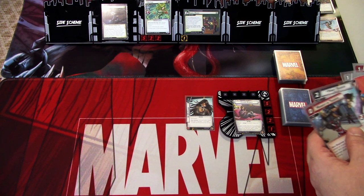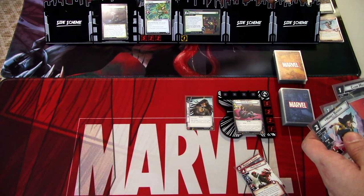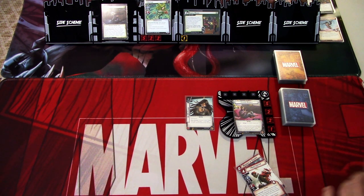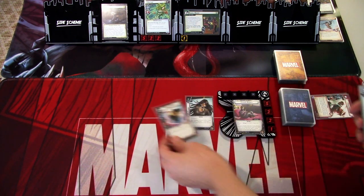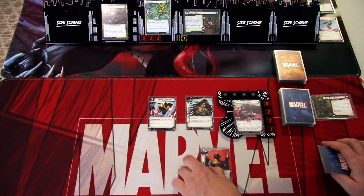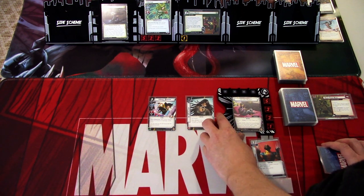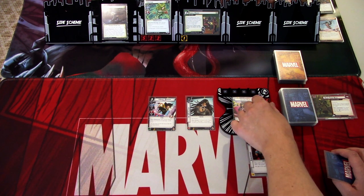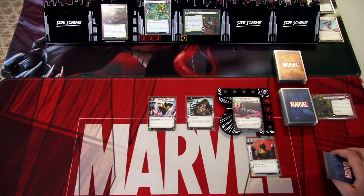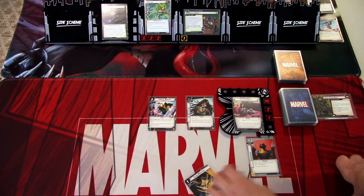I'll use two resources to play Honey Badger, then use Keep Them Busy to play Endurance onto myself, giving us plus three hit points. That puts us at 13 health. I'll keep the remaining card in hand and not play it yet.